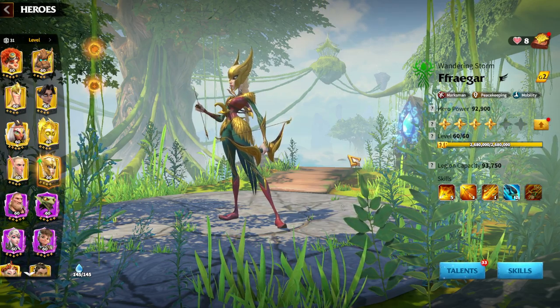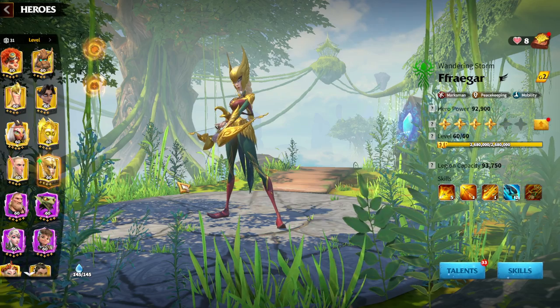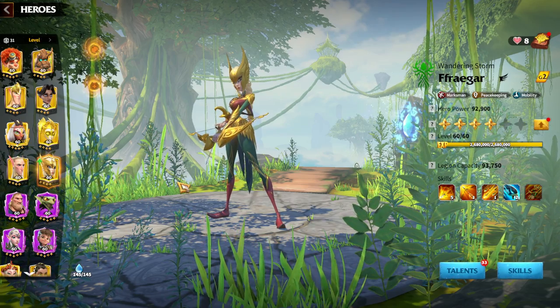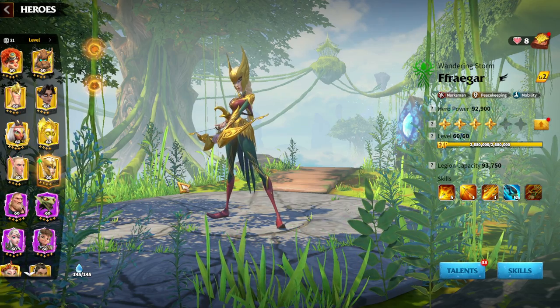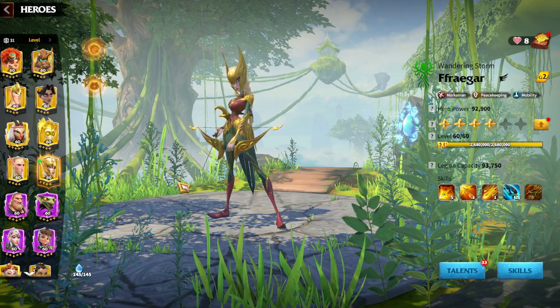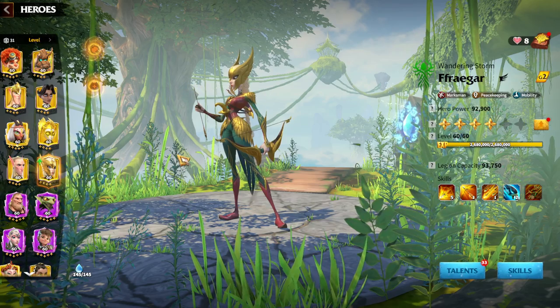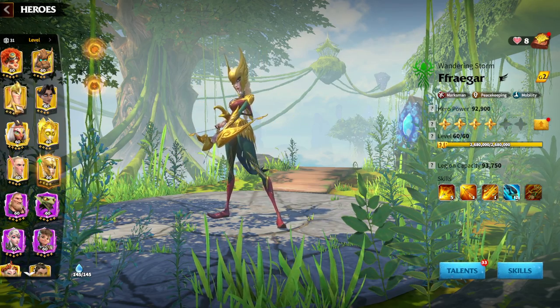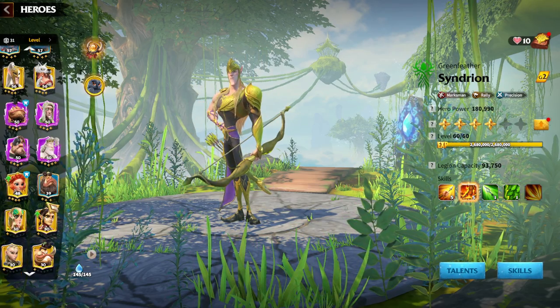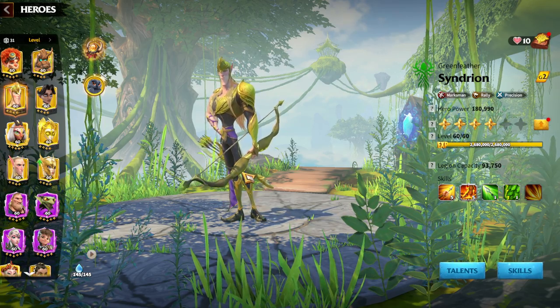If you get lucky with spins, you'll be able to unlock Fregar. For pay-to-win players who want five archer legions, you'll of course get every hero pair and awaken them. For free-to-play players, my best recommendation is not to put legendary tokens on Syndron and Fregar.